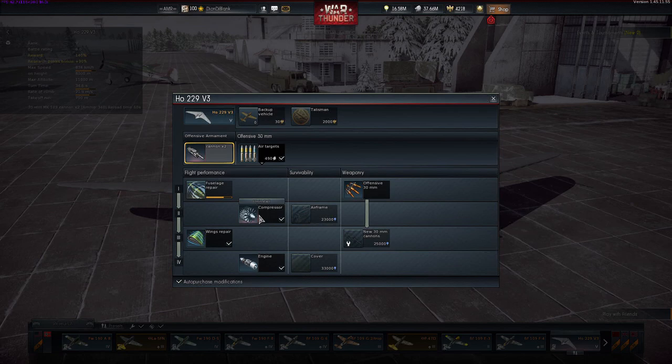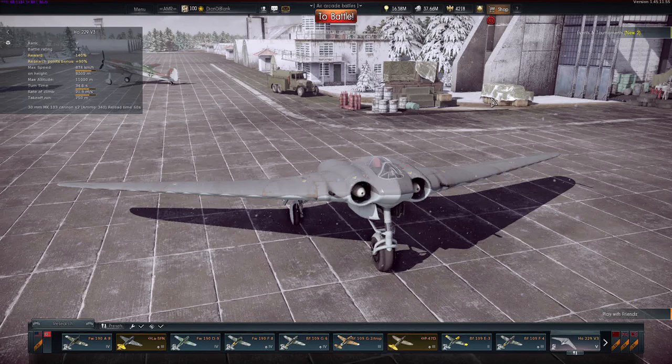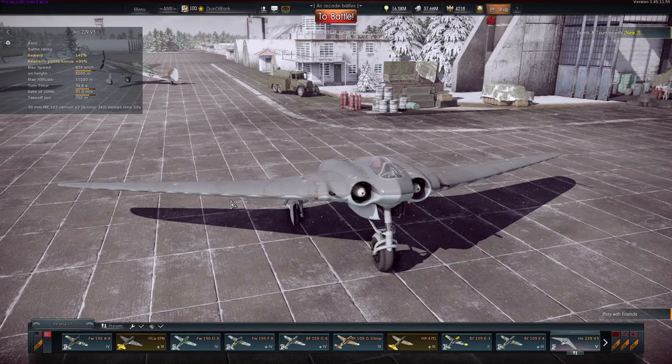In terms of specs, this thing is not fully upgraded. I have the most essential things like the compressor and engine, but the lesser ones like fuselage repair, airframe, and cover I'm still to get, so my stats aren't fully maxed out. The Horton 229 comes out at a battle rating of 6.0, which is actually pretty low for a tier 5 plane.